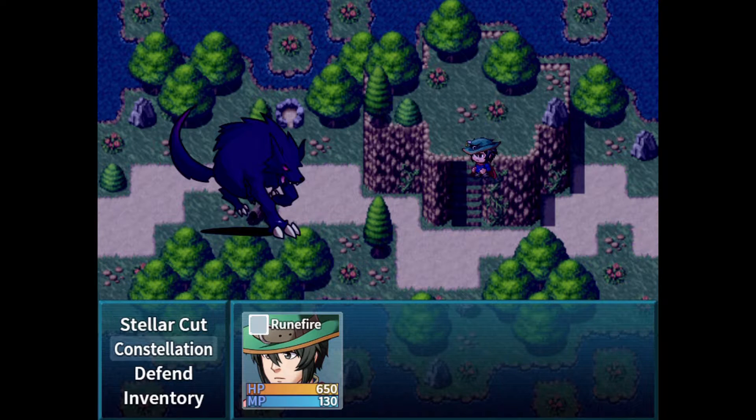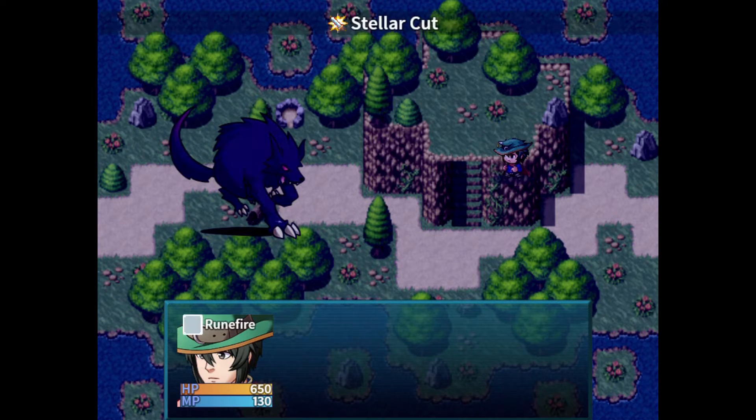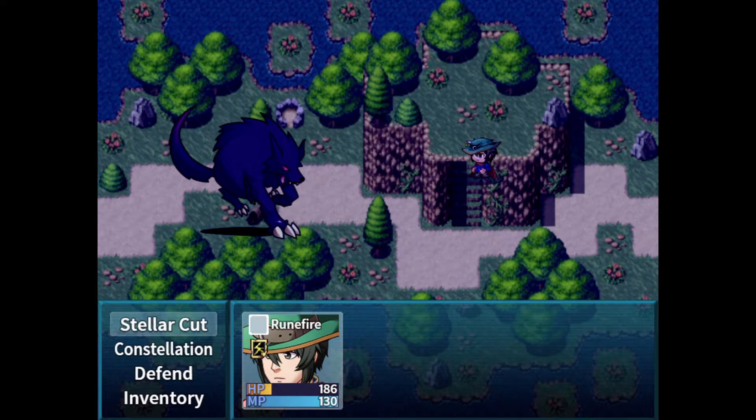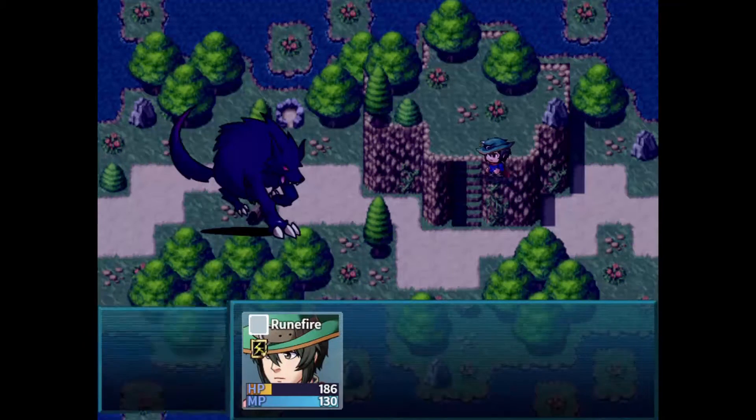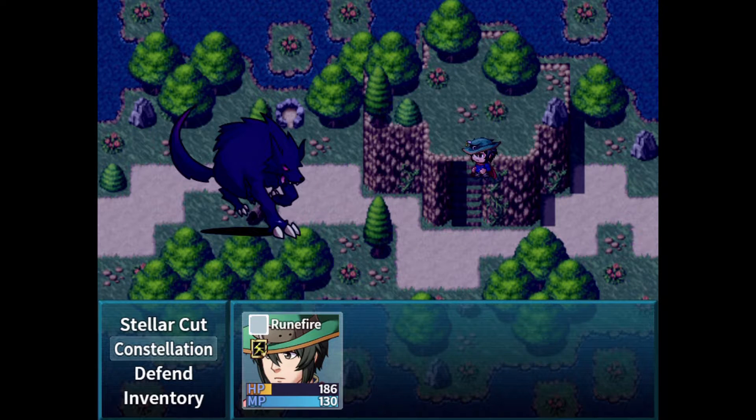Now let's see it in action. First we're going to do a little attack so we can see how much damage we do — a nice solid 183. And we're going to attack to get us under Wrath range, which is way below 50%. Now if we do one more basic attack, you can see that it does 554 damage, which is about triple what we had before. So as you can see, Wrath had worked properly.